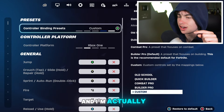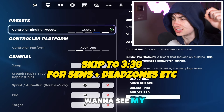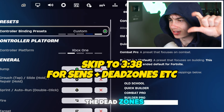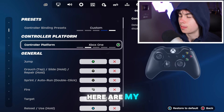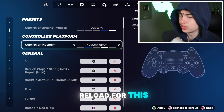We're going to start off with the controller binds, and I'm going to put a timecode on the screen to skip ahead if you don't want to see my controller binds and just want to get to the controller settings, which will include the sensitivities, dead zones, and things like that. But if you do want to stay, here are my controller binds that I'm going to be using in Fortnite Reload this season.